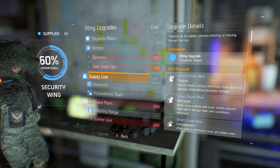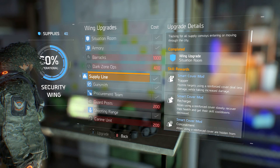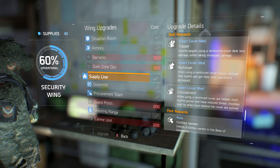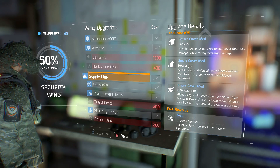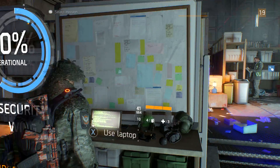What you're going to do is upgrade the supply line, which costs I believe like 400. And all the way at the bottom it's going to say perk, and the perk reward is closed vendor. It says unlock a closed vendor in the base of operations.